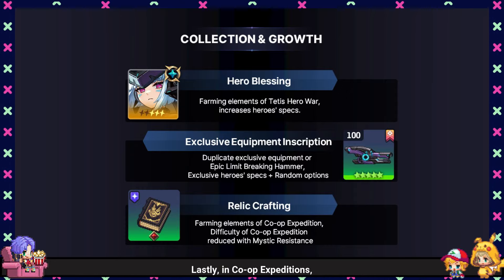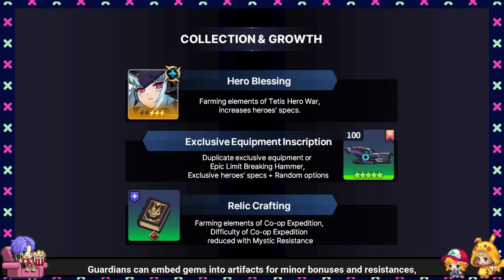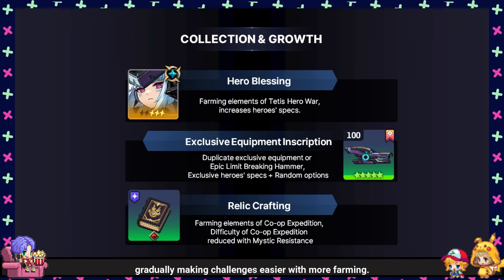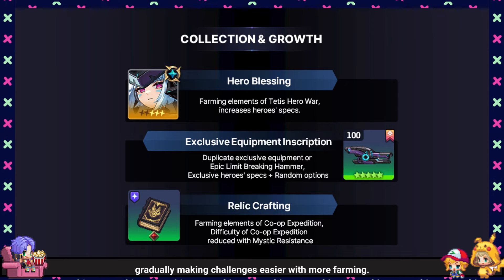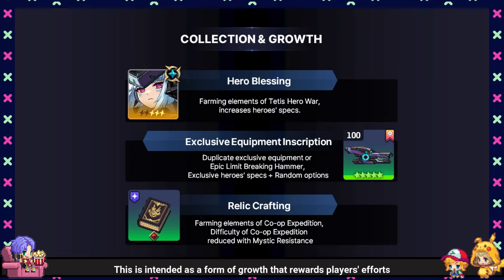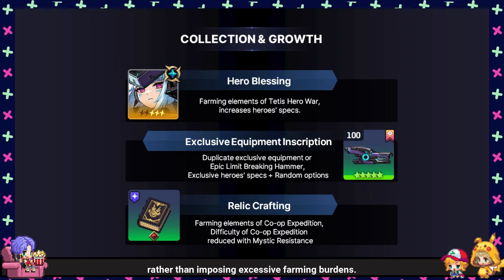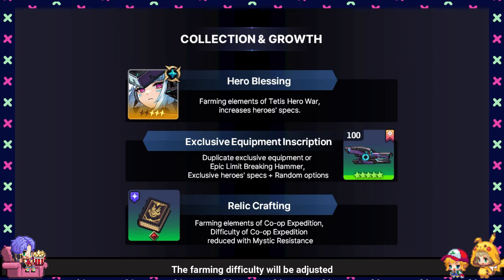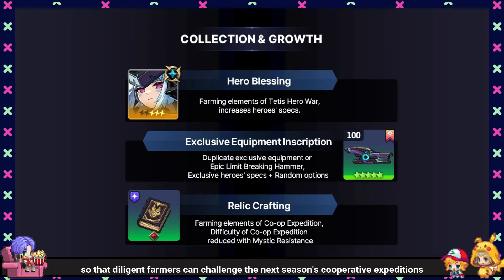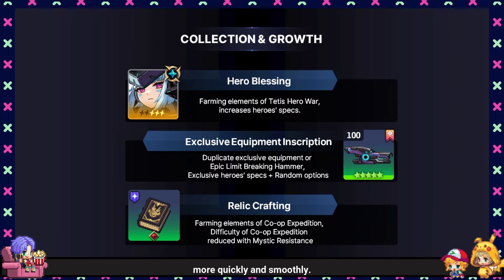Lastly, in co-op expeditions, Guardians can embed gems into artifacts for minor bonuses and resistances, gradually making challenges easier with more farming. This is intended as a form of growth that rewards players' efforts rather than imposing excessive farming burdens. The farming difficulty will be adjusted so that diligent farmers can challenge the next season's cooperative expeditions more quickly and smoothly.